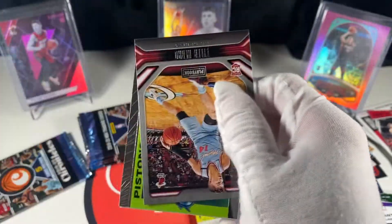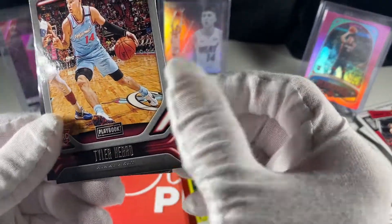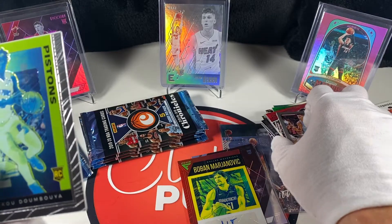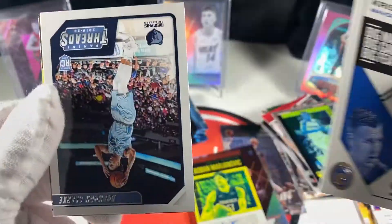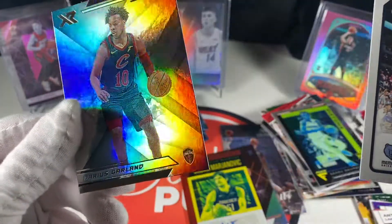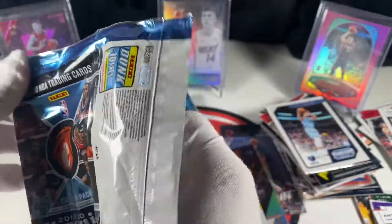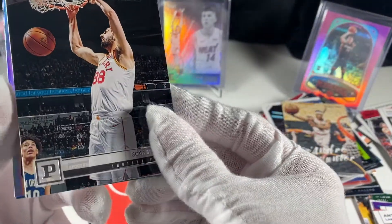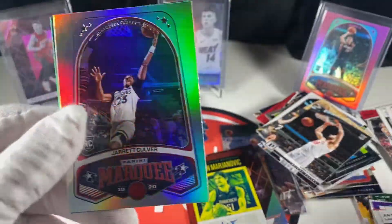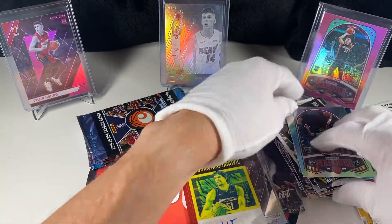These boxes are running about $200, a little over $200 on eBay which is crazy, but 20 packs is a lot of fun. Tyler Hero — finally got a Tyler Hero, I feel like that's the first one. Seku Flux, Drew Eubanks, Brandon Clark, and Darius Garland. Okay, getting down to it — I think we have five left. Need to hit at least one or two Zions just to make me feel better. DeAndre Hunter, Goga, DeRozan — that's the first Culver too, and Goga again. Seen too many Gogas. Four left.